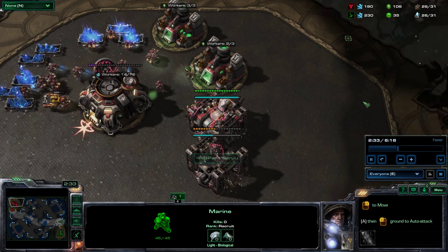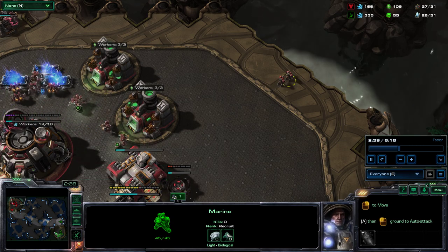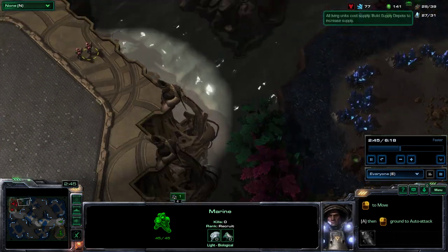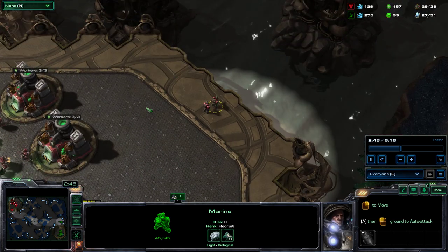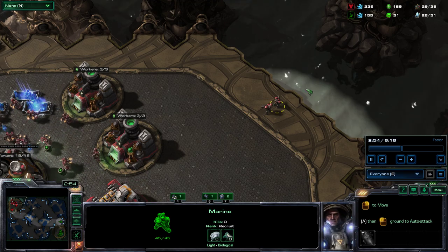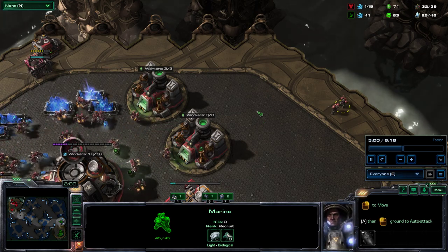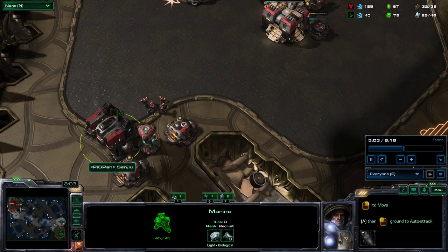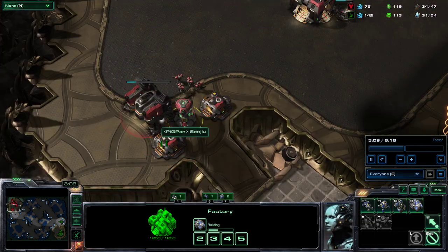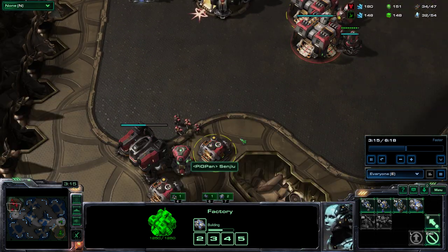I put some marines in the back because sometimes Protoss makes oracles and comes in to harass — it's nice to shoot oracles early where they usually fly in from. At the natural you can have marines there, so if oracles come from that side they have to activate the laser early, which is costly, or fly past the marines. I keep other marines here in case they try something, but from their perspective it just looks like a one-base build.